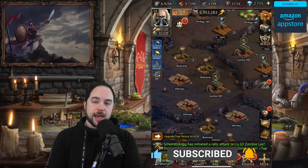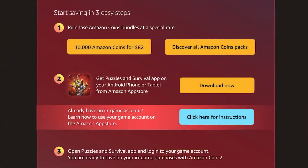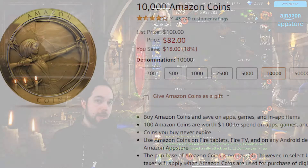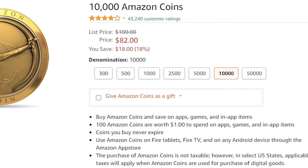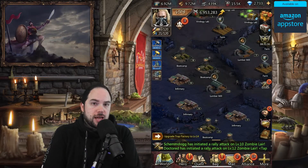Allow me to thank the sponsor of today's video, the Amazon App Store. Using my link in the description, you can download Puzzles and Survival from the Amazon App Store and make your in-game purchases at a discount using Amazon Coins. Instead of paying full price, you can buy Amazon Coins at a discount — so for $100 worth of in-game spend, you could just spend $82, saving 18%.